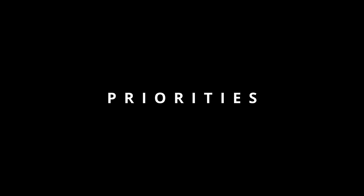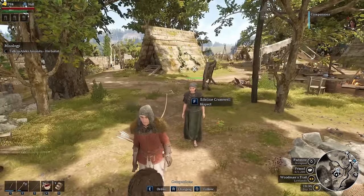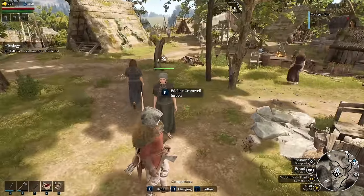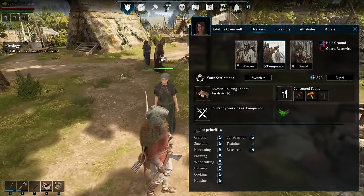What are priorities? Priorities determine the importance of a task to a worker, a workstation, and the settlement overall. When you're setting priorities, one is always highest, meaning the most important and should be done first, if possible.